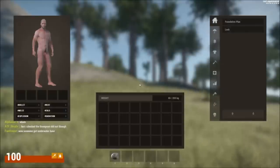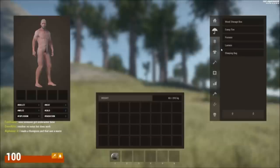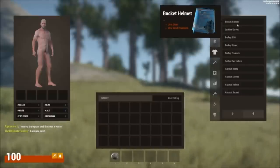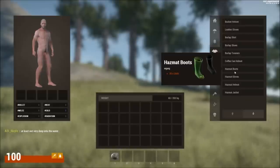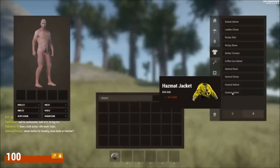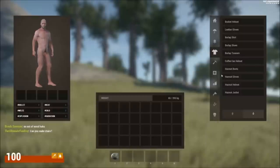Getting into the inventory — everything is basically the same, but they did add a bucket helmet and a coffee can helmet. The most interesting new item is the hazmat suit. I feel like it might have something to do with radiation in the future, like you'll need it to complete something or access certain areas.